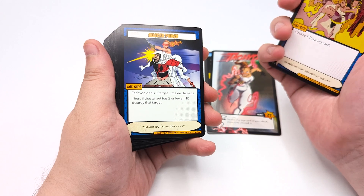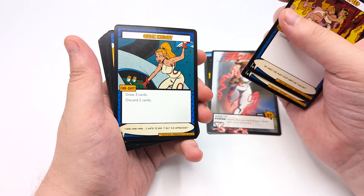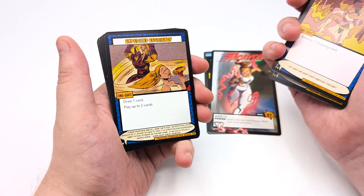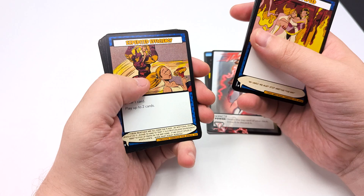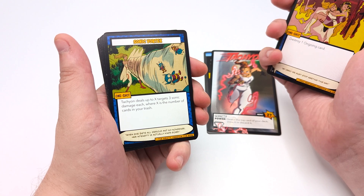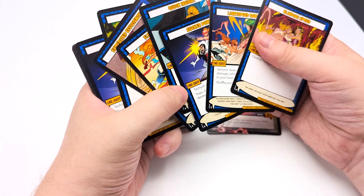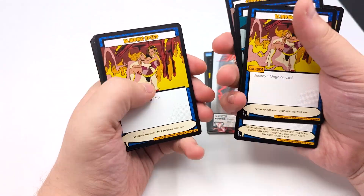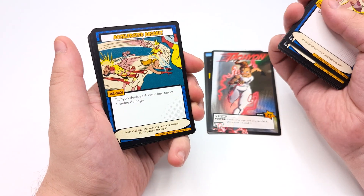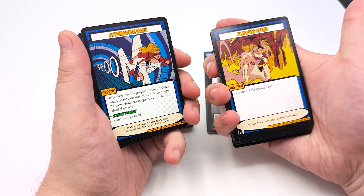Sucker Punch — Tachyon deals one target one melee damage, then if that target has two or fewer HP, destroy it. Quick Insight — draw three cards, discard two cards. Fleet of Foot — each hero may draw a card, you may play a card. Expedited Efficiency — draw a card, play up to two cards. Sonic Vortex — Tachyon deals X targets three sonic damage, where X is the number of cards in your trash. Nimble Strike — Tachyon deals one target two melee damage, then you may draw a card. Accelerated Assault — Tachyon deals each non-hero target one melee damage. Those are the one shots — lots of quick little amounts of damage and a couple extra card plays.